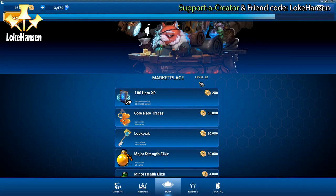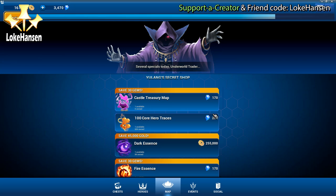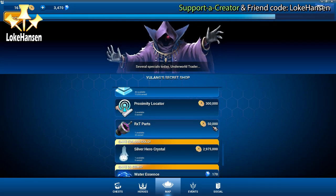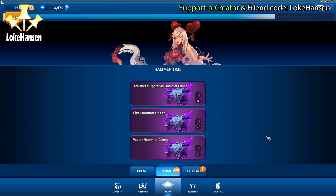So what are hammers? Hammers are rewards that you can get in the battle pass. You can get them daily for completing missions, you can sometimes buy them in the different stores, and you can get them in different gem offers. They're used in here and we have a lot of different hammer chests that you can select.